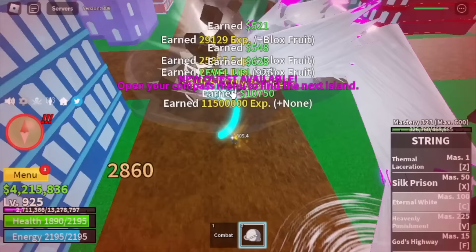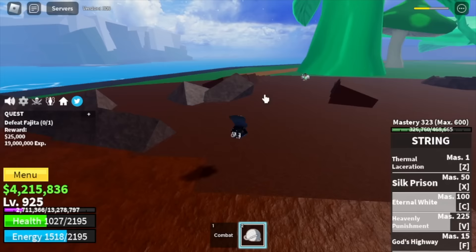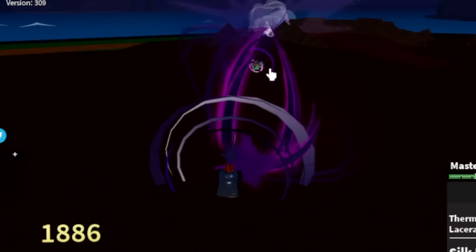Now we are heading towards the green zone at level 925. Our target is Fujitora, the Gravity Fruit user. We are going to server hop here — it is very easy to defeat because at this level, our fruit is too OP. It is so strong. Target level here is level 1000.